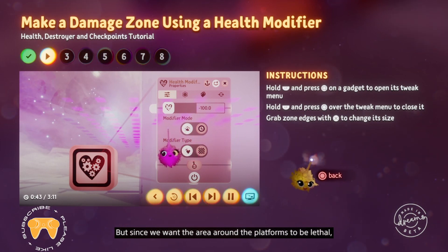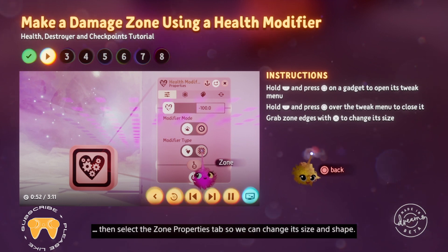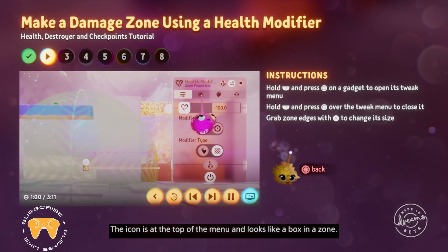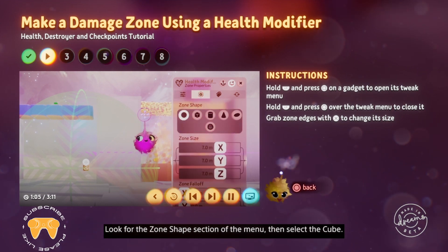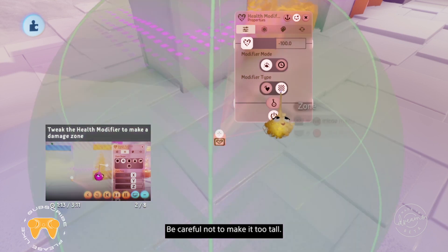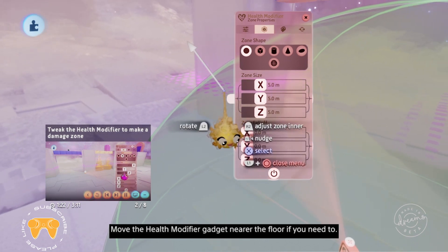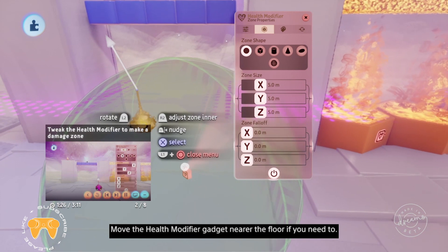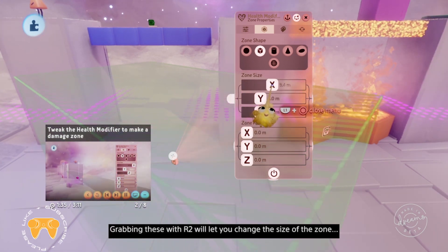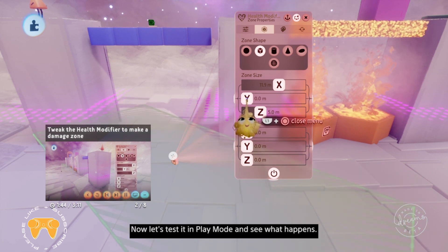Since we want the area around the platforms to be lethal, we need to set the modifier type to zone. Select the zone icon with X now. Then select the zone properties tab so we can change its size and shape. The icon is at the top of the menu and looks like a box in a zone. Look for the zone shape section of the menu, then select the cube. You can use the zone sliders to extend the zone. Be careful not to make it too tall. The respawn zone should be level with the pink lines around the platforms. Move the health modifier gadget nearer the floor if you need to. If you hover over the edges of the zone, you'll see white arrow gizmos appear. Grabbing these with R2 will let you change the size of the zone, so you can make sure the area around the platforms is covered.